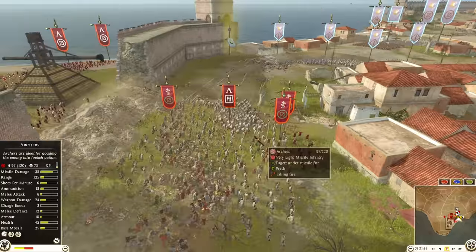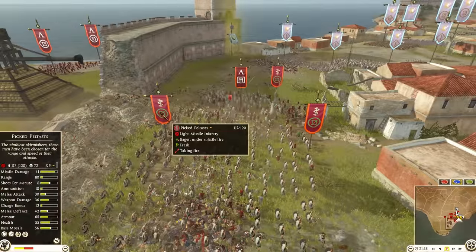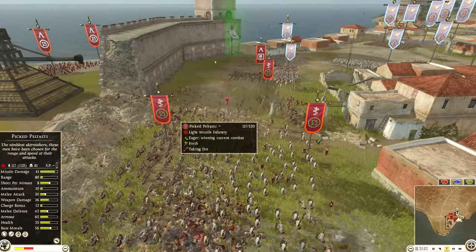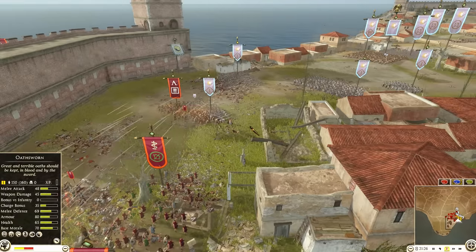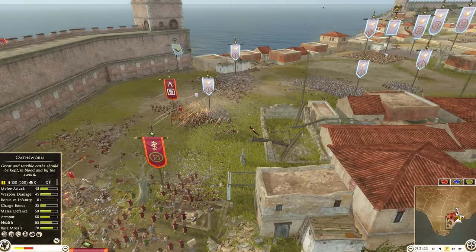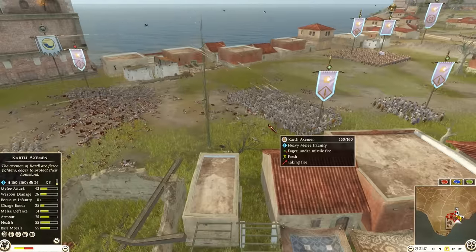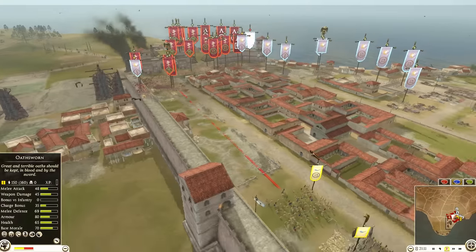People often ask me if front dumping is worth it — well this is a perfect example. Two pig peltas units just front dumped one cardly. It is possible because pig peltas are so broken and strong that you just unleash all your ammo and can get your worth. You can see it right here — it annihilated that one cardly with about one third of its ammo. So yeah, you can front dump, but preferably not of course.